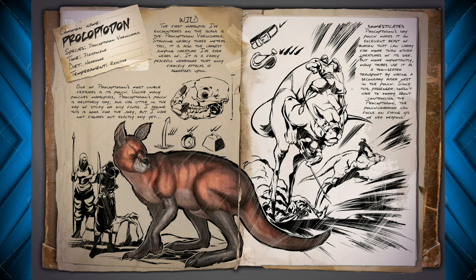We have the giant kangaroo here. As you can see in the picture, even when on all fours this thing is still taller than humans, so it'll easily be a mount — you'll be able to ride on it and probably have some serious jumping capabilities.